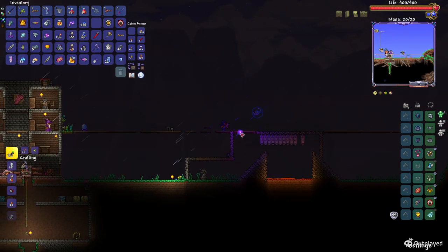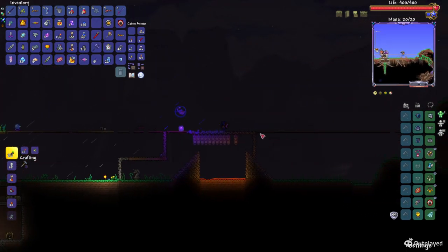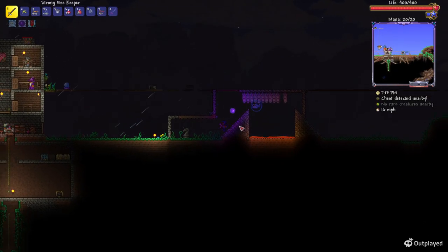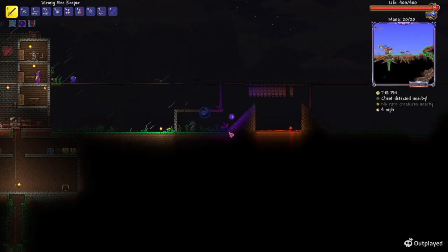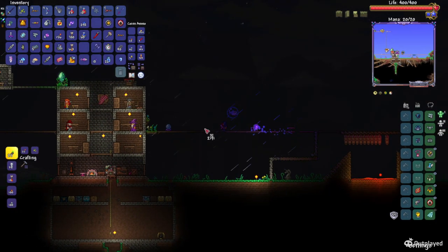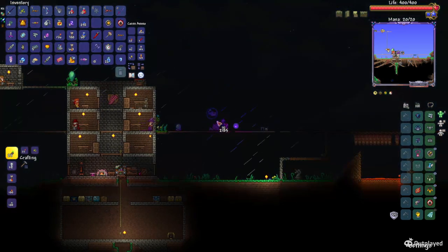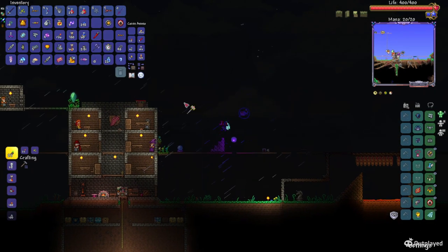Then once you do that, you're going to want to build this box like so. Before you build the box, you're going to need to make a classic invasion farm. How to make an invasion farm is basically you go one, two, three — just increasing the amount of blocks as the thing goes on.